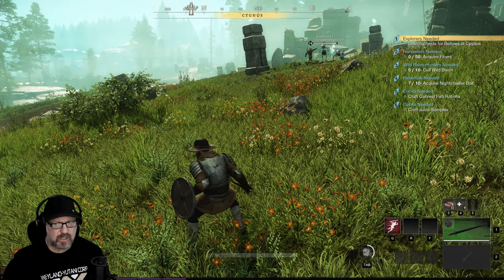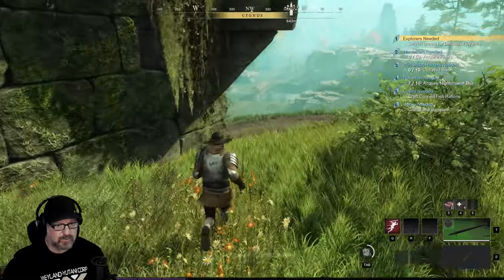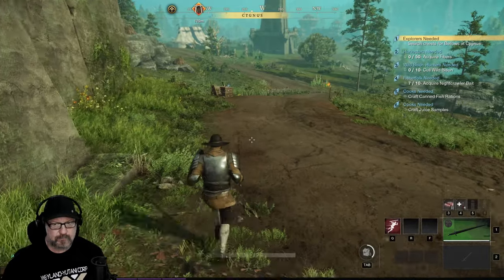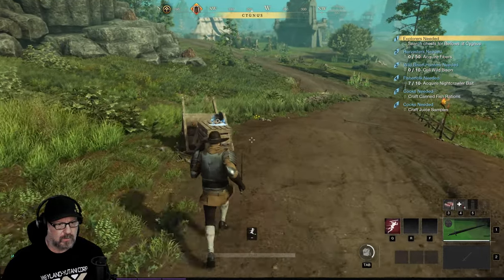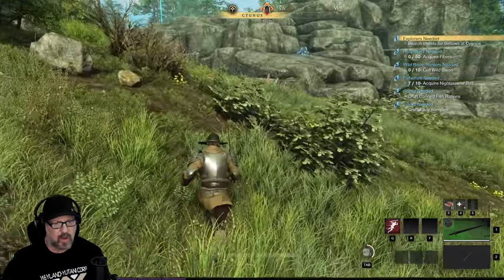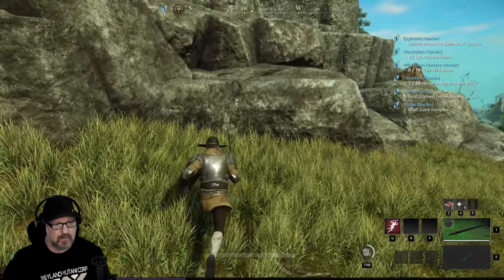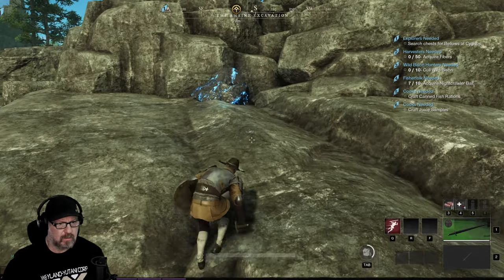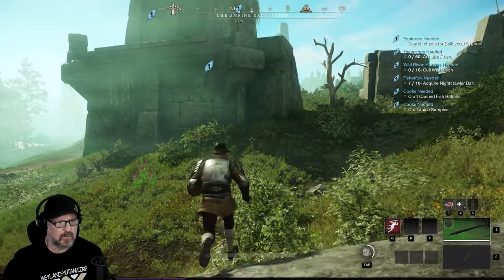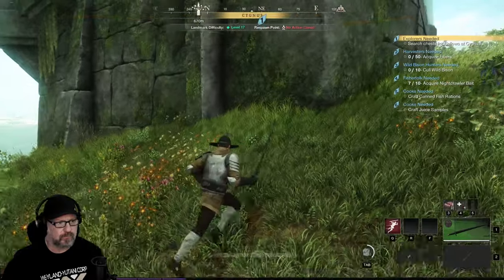Search chests for bellows. Let's search some chests and see if we can find some. I think I'm in the area I need to be in. This game is damn awesome. Oh, look at this ore — let's see if we can get this. Oh, I can't get it, my skill's not high enough. We're searching chests in this little building — these ruins.